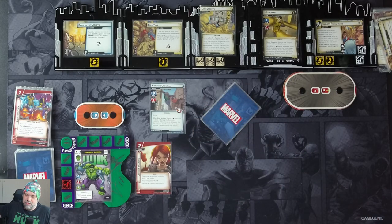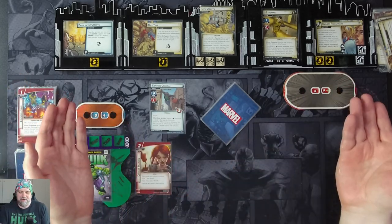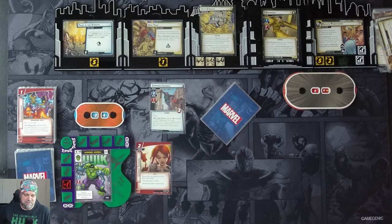So once again, Hulk — strongest one there is. Sandman is a pretty straightforward scenario. The strategy, as you saw, was just ignoring things and beating him down, because there wasn't too much to worry about. Just a straightforward beat-the-villain game. Thanks very much for watching — if you enjoyed this, make sure you like, comment, and subscribe. See you next time.